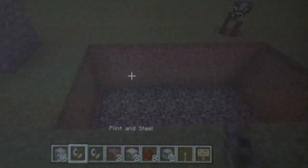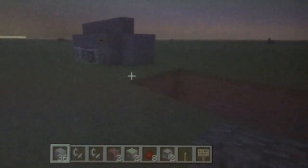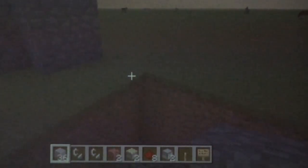Alright, so now we're going to get started. The good news is that this is really easy. You can do it in survival because everything here is pretty easy. With the netherrack, you're going to have to build a nether portal to get it, but other than that, you can get all the stuff in survival real easy. What you're going to do is place your cobblestone — just along the back, you're going to put cobblestone.